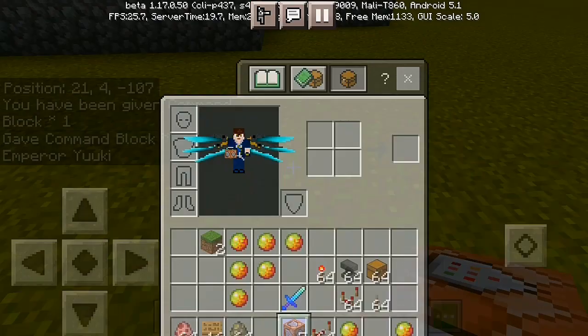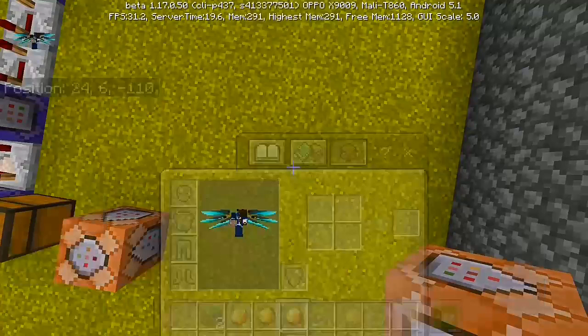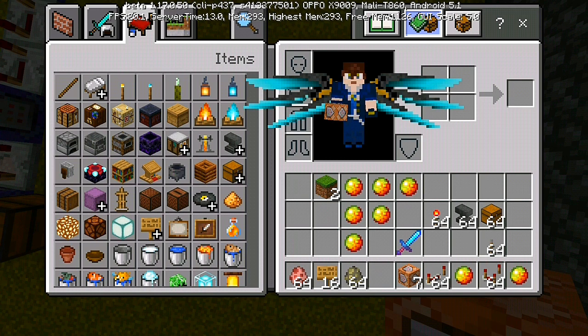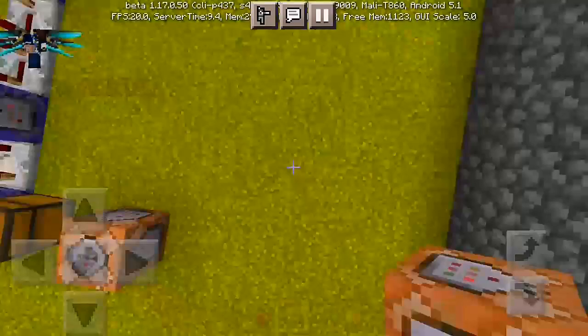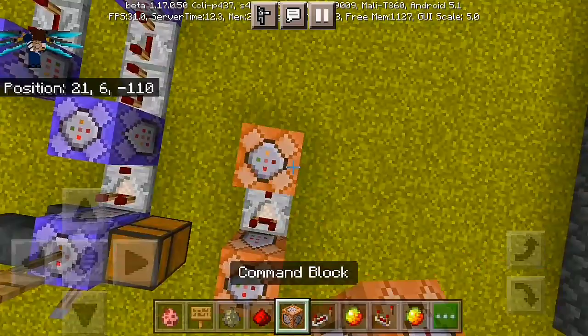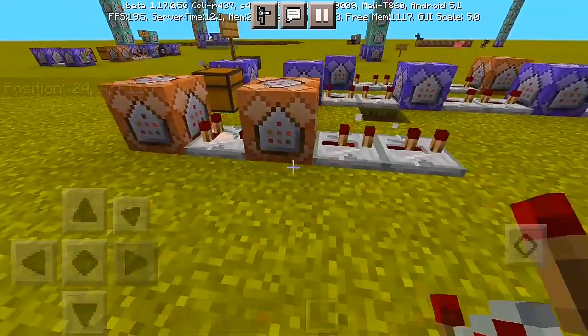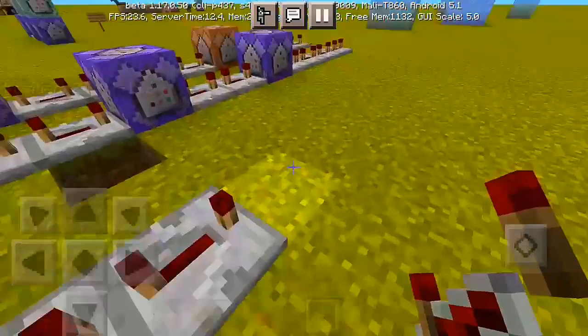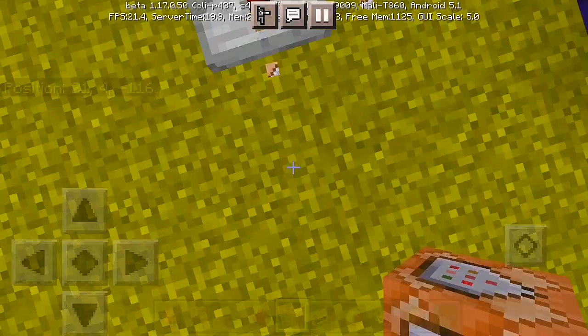I already have seven command blocks. We're gonna put one command block down at a time. We also need a redstone comparator. Let me find the regular redstone too. We're gonna put a redstone comparator, one command block, and two redstone repeaters. Set the repeaters to maximum power delay.